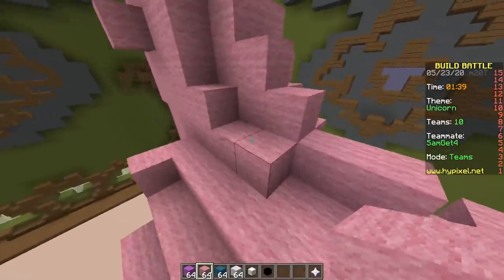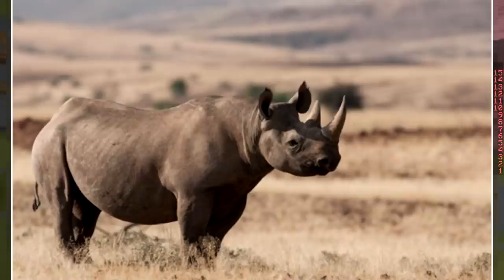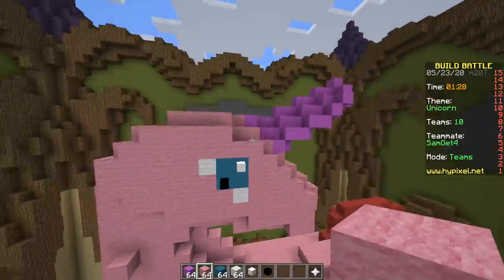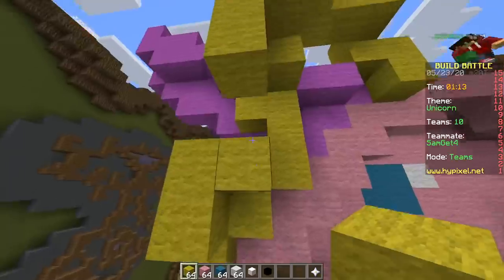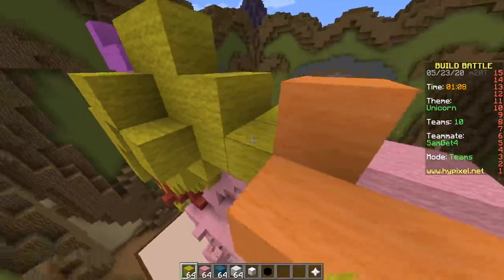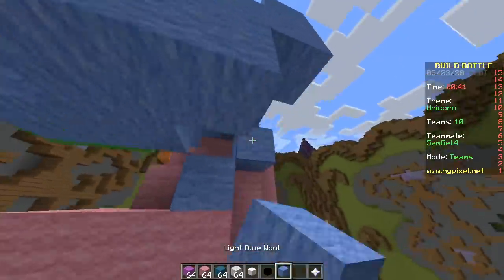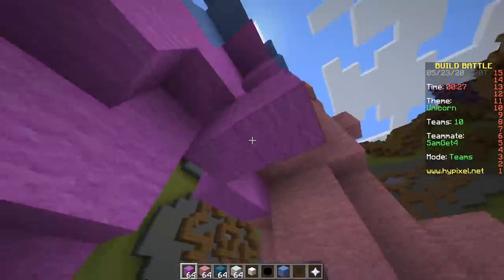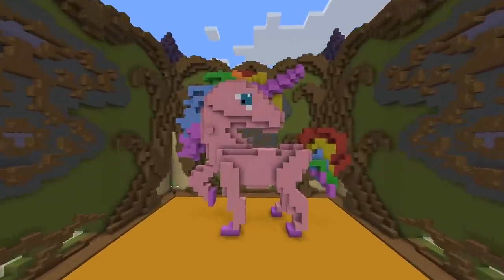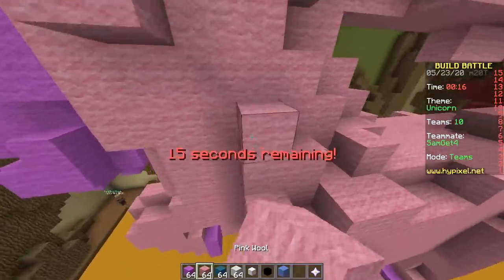There are animals that actually have a horn on their head — the rhino, but no one cares about that because it's ugly. One minute remaining — we need to add colorful hair. Hurry up! Purple, magenta — 40 seconds. Let me change the floor. Boom! Nice build — it's not great, not bad.